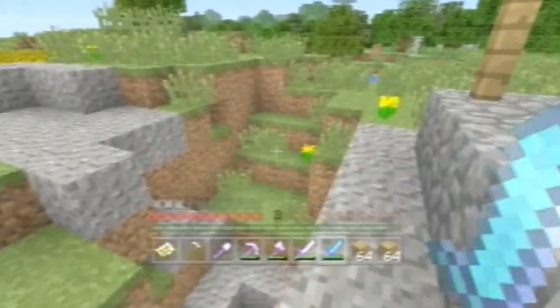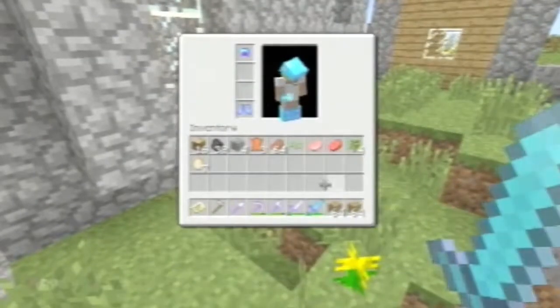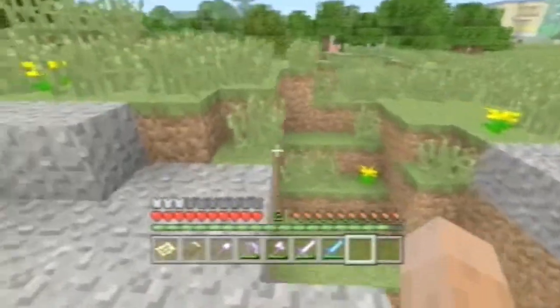There's a little villager — I don't want to scare him, so I'm gonna take this and move it. I haven't quite gotten used to the controls yet.